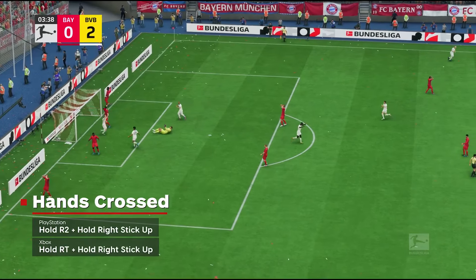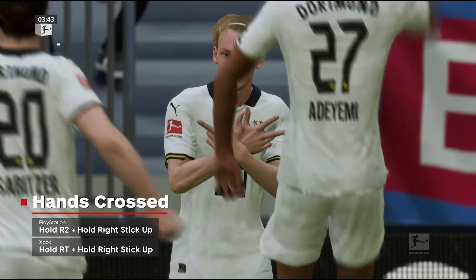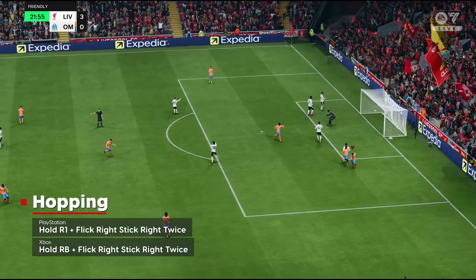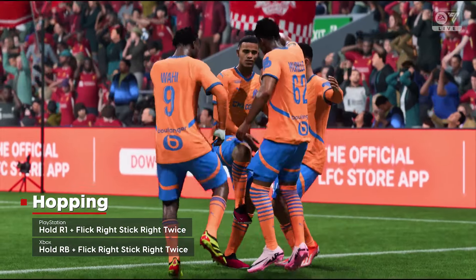There's a new celebration called Hands Crossed. To perform this one, hold right trigger or R2 and hold the right stick up until the celebration starts. Another new celebration that has the potential to be one of the more toxic ones this year is Hopping. To do this one you need to hold right bumper or R1 and flick the right stick to the right twice.